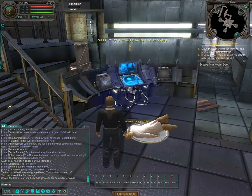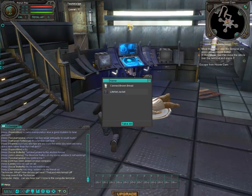Now that you've defeated the technician, you can loot the body. To loot the body, stand next to him and move your mouse over the body. You'll see the cursor change into a skull icon, meaning you can interact with and loot it. Left-click once and you'll begin the looting process. If things go well, you'll be rewarded with items — in this case, a LifeNet jacket and a can of brown bread. Yummy!